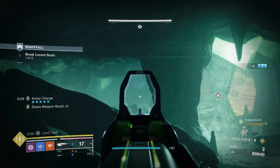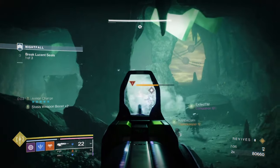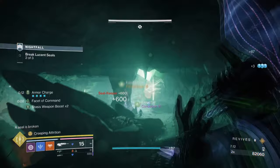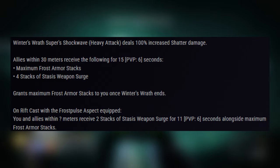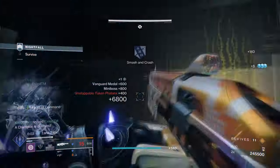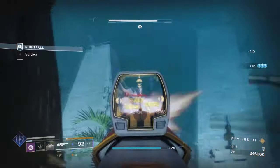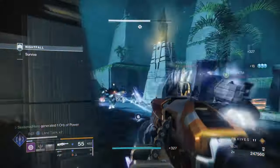Before a recent update, it would do increased shatter damage and would only buff allies' stasis weapons, which never made sense as this required teams to coordinate for a small buff. Now though, it has been given the extra bonus of Frost Armor, which makes its usage more viable for those who pick it up and wish to focus on stasis-only builds. Also to note, both Frost Armor and the Stasis Weapon Buff also get applied to us after super usage, making a real difference in endgame.